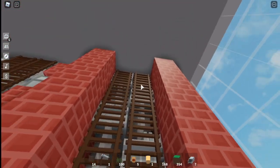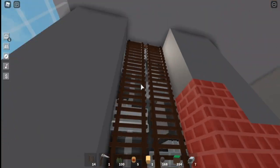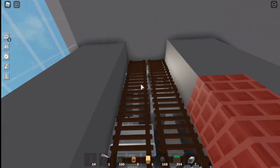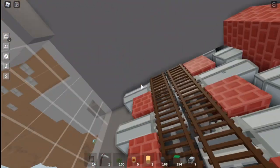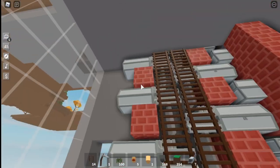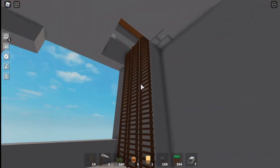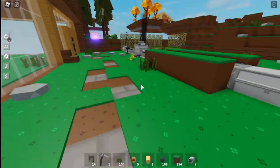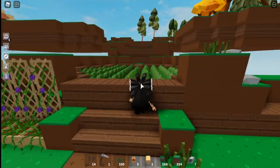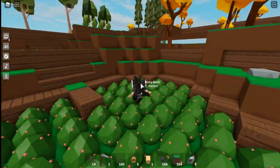Items just go down and down and down and get collected. So when one fills up it goes further down. This, by the way, is the old stone farm — we still have some old stone in it. Well, it was the old stone farm and it will come back, but we don't need stone right now, so I put that on AFK for a little while.